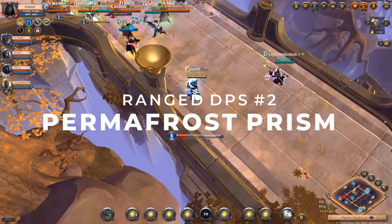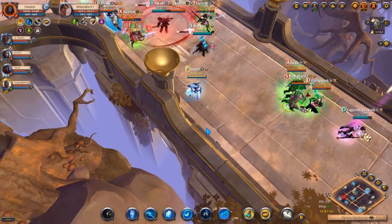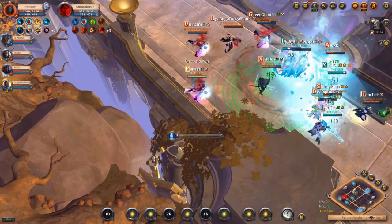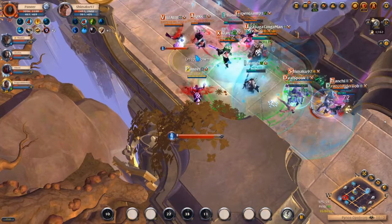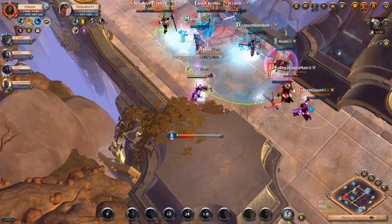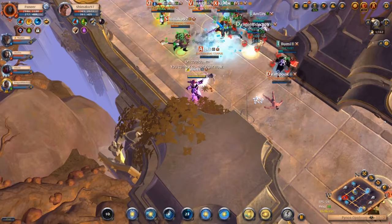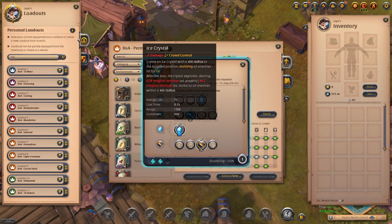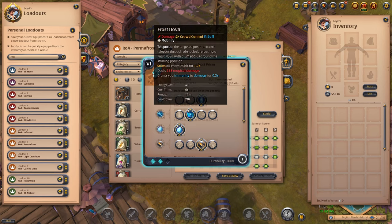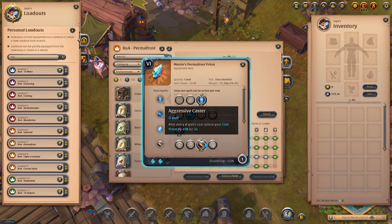Our second ranged DPS is the Permafrost — a crucial role you definitely want in every party. It brings a ton of damage, very strong crowd control, and a good amount of mobility. Your role in PvP is to look for clumps and throw everything in your arsenal at them, while positioning defensively for most of the fight. The Permafrost has Ice Crystal as the special ability, which makes for a very impactful stun and damage combo. On your primary, take Ice Shard which you will spam constantly. On your secondary, Frost Nova provides mobility as well as a stun and damage combo. The passive is Aggressive Caster for reduced cast time.